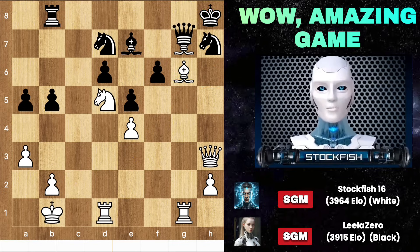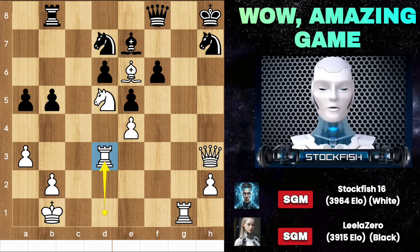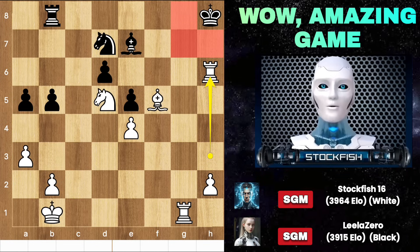Queen g8, take take, bishop f5 — now the queen has to run. Bishop e6, and the queen can no longer protect the knight. Rook g3 — involve the other rook. F5, queen captures and rook to h3. Queen h6 — and do you know what you should play? Bishop takes f5, rook takes queen, and checkmate. What an attacking variation!